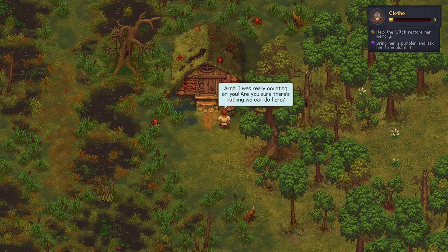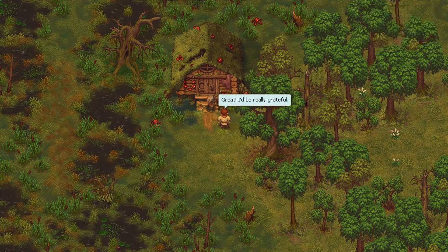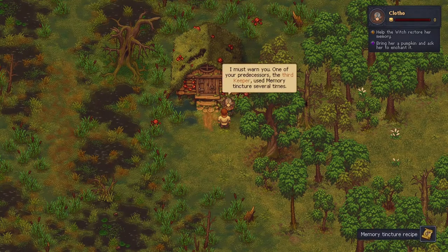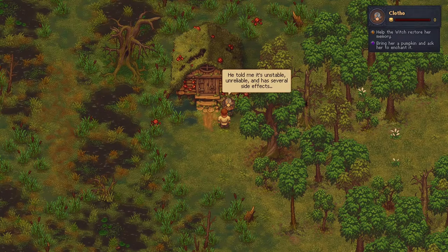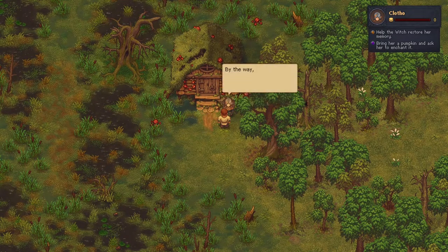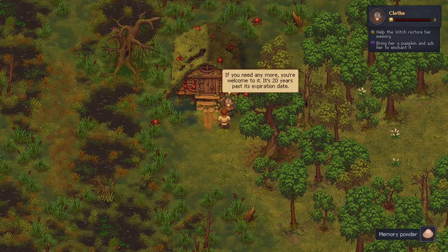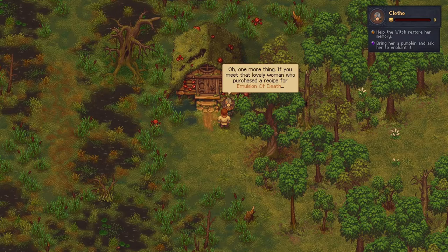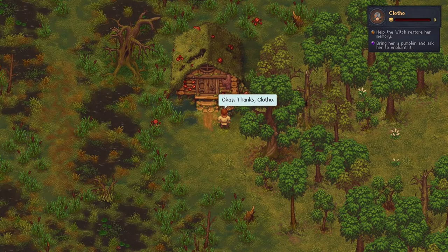'I was really counting on you. Are you sure there's nothing we can do here?' 'Well, of course you could always try one thing — a memory tincture.' 'Great, you'd be really grateful.' 'I must warn you, one of your predecessors, the third keeper, used memory tincture several times. He told me it's unstable, unreliable, and has several side effects. If there's any hope it'll work, it's worth trying. By the way, you'll need some memory powder for preparing the tincture — here's a pinch. If you need any more, you're welcome to it. It's 20 years past its expiration date.' Thanks, Clotho.